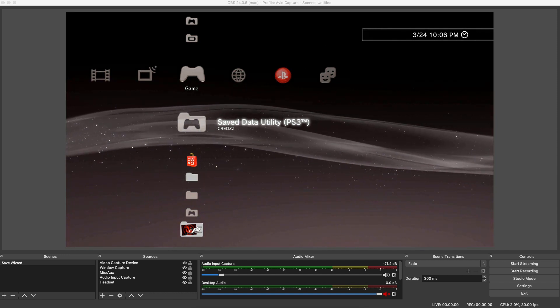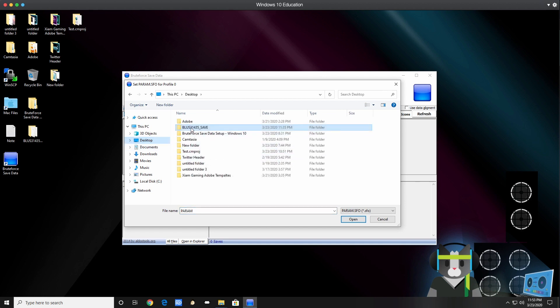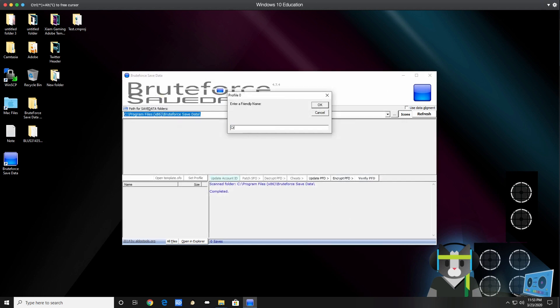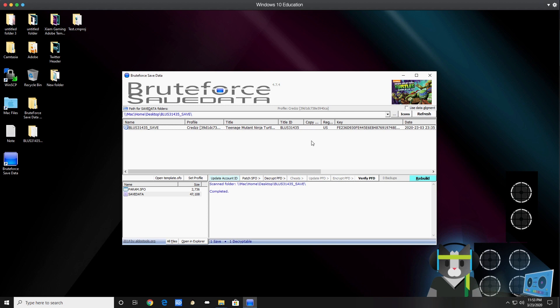Now switching back to Windows 10 to set up my profile. Hit Yes when it asks for the param.sfo — navigate to the Desktop where the save is, highlight it, and hit Open. Put in the name from your PlayStation 3 and hit OK. Then hit the Icons button and the three dots, go back to the same save on your Desktop, and hit OK.